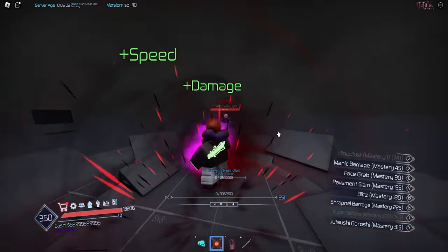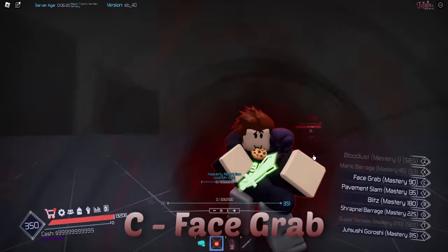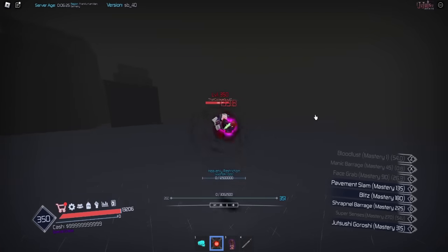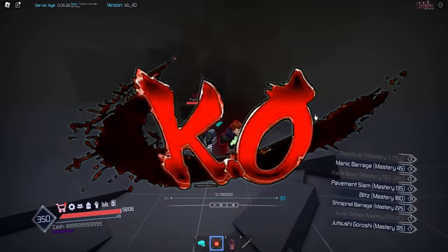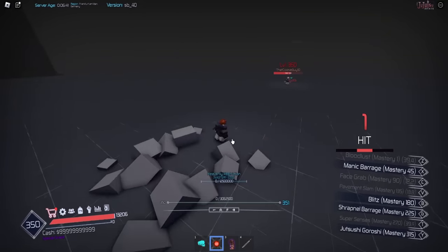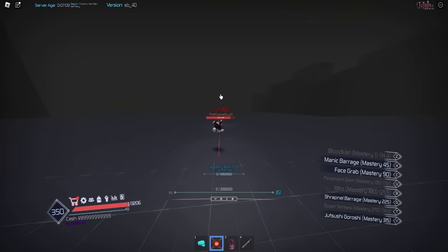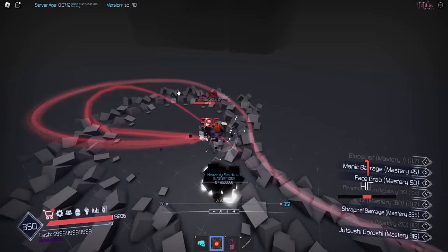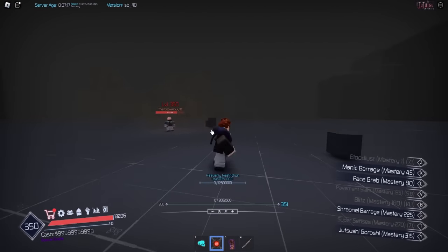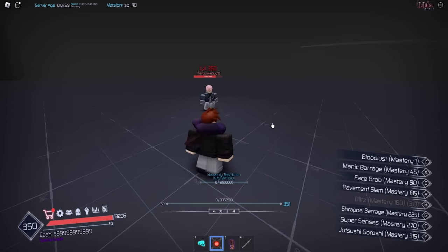For the actual rework: firstly we have Zed, which is pretty much the same, and Manic Barrage which is a little different. Then there's an actual new move — Face Grab — we teleport to them and slam them down. We also have Pavement Slam which just slams the ground. Next we have Blitz, which got a rework — we charge around and then do the kickdown like the previous version but can hit way more people. And the coolest move is Shrapnel Barrage — you hit multiple debris into your enemy.